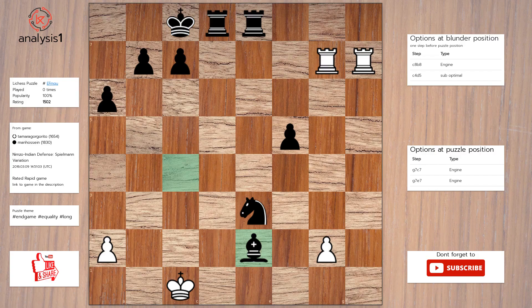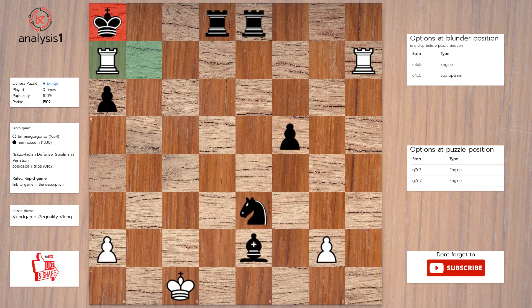The best move in puzzle position is: rook takes pawn check, king to b8, rook takes pawn check, king to a8, rook to a7 check.